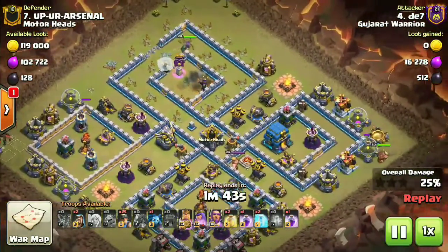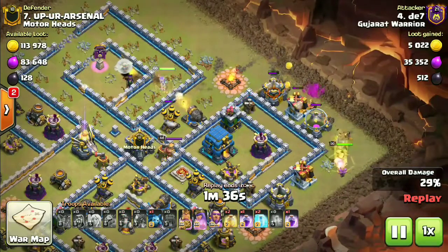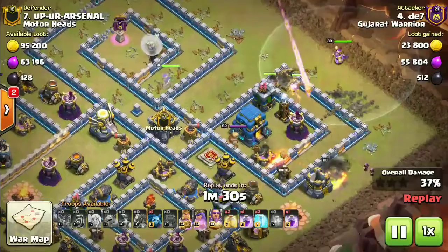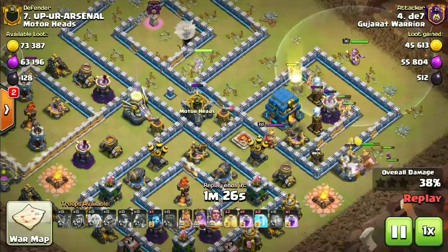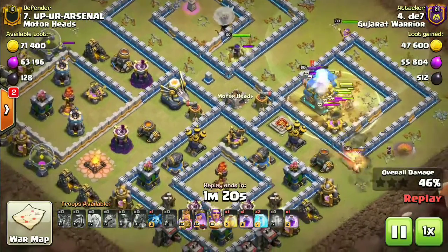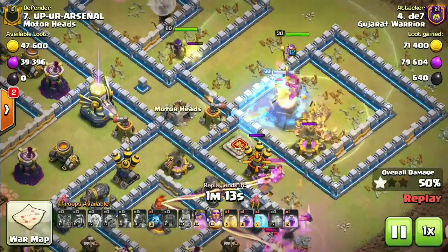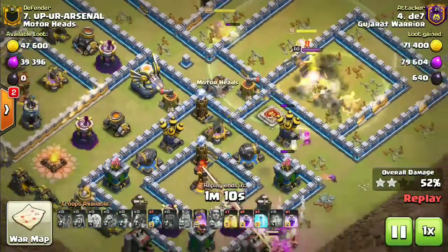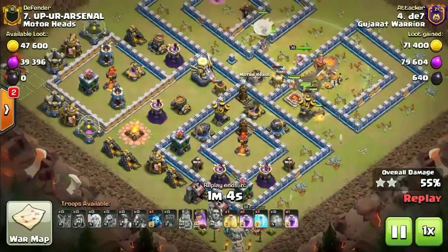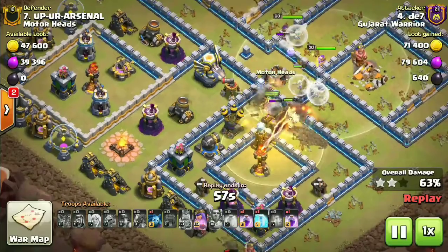The miners are coming down soon. The king starts funneling from the right hand side with two wizards behind him. The miners flow in beautifully with the grand warden set to ground. The eagle artillery activates and targets the king. The first freeze spell comes down — the giga tesla is frozen. The warden's ability will be popped as soon as that giga bomb fuses up to make sure the miners don't die. The queen is now stuck on the wall due to the massive wall levels.